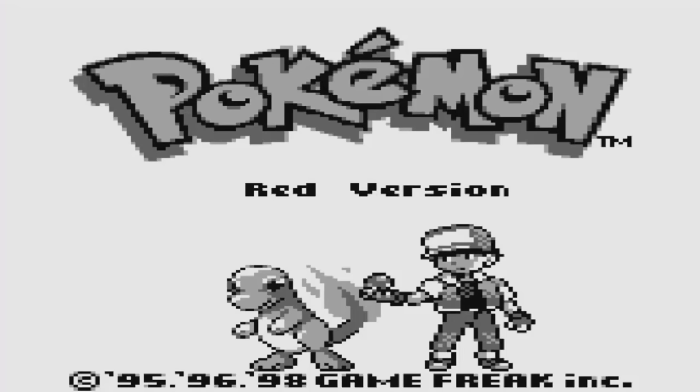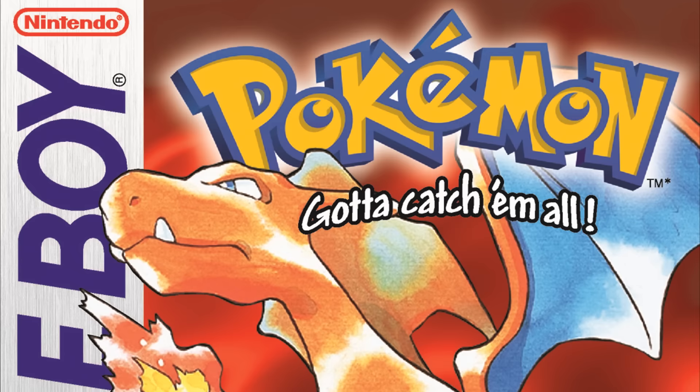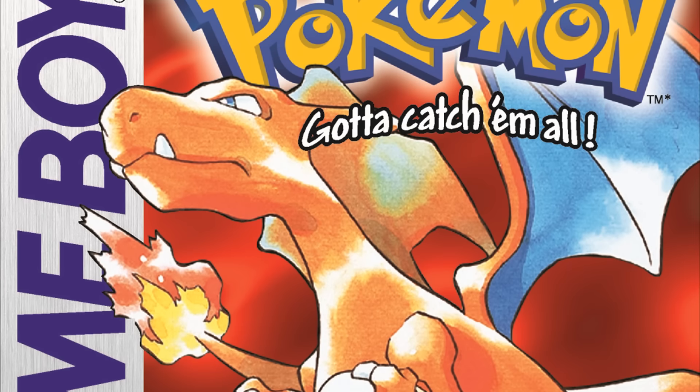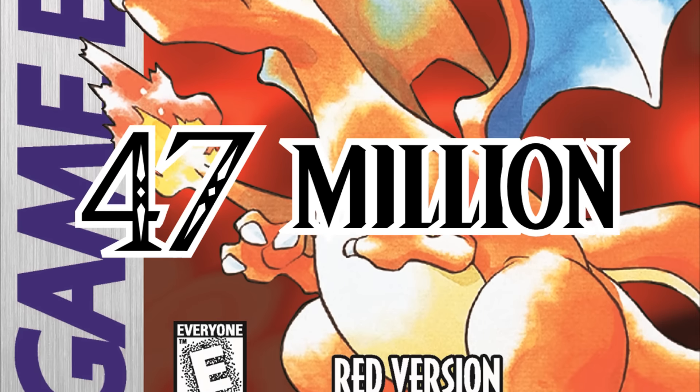The colors red and blue might not mean a lot to you, but as soon as I add one word, you will love it to death. And that one word is Pokemon. Pokemon Red and Blue were the first Pokemon games to be released outside of Japan. The game became an instant classic and also a huge hit, selling a total of 47 million copies in all those years.